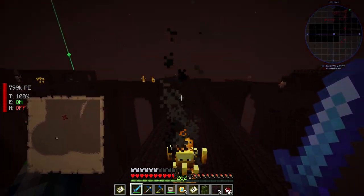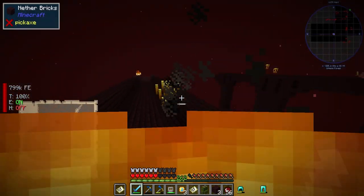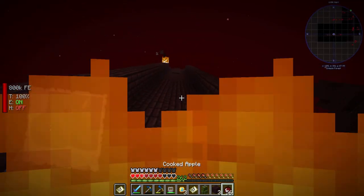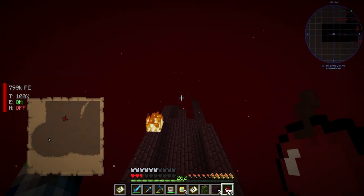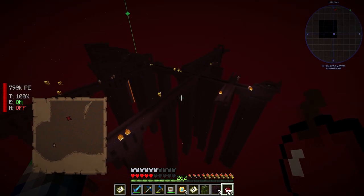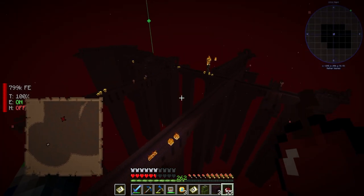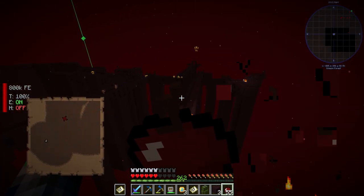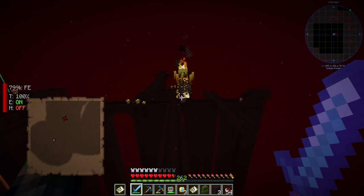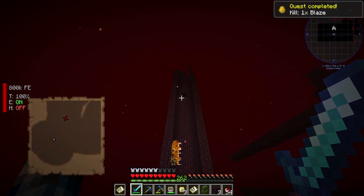Look at that — we got our blaze right here. I'm going to die. I'm just going to be floating around here for a little bit, just chilling. The reason this is so scary is because everything is spawning in the fortress. I killed one blaze. Perfect, let's go back.